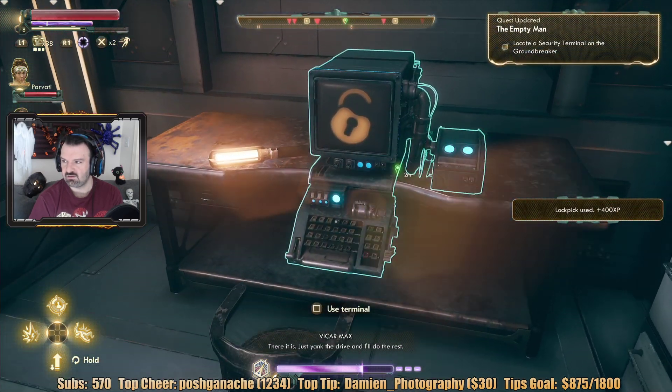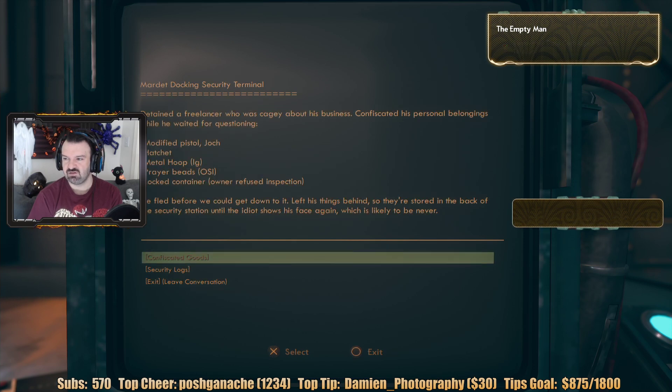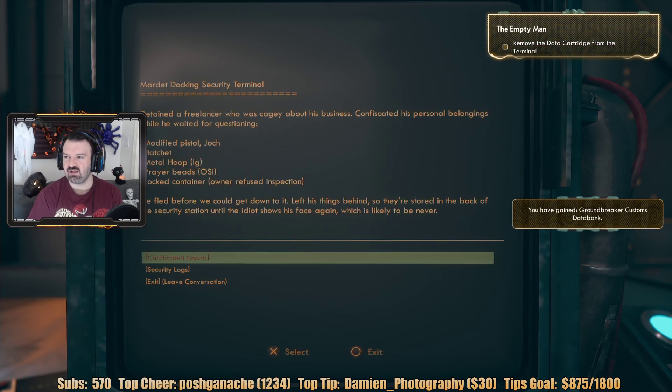Here we are, just yank the drop. Alright — eject docking riggers data cartridge. Got it. Confiscated goods: a pistol, hatchet, metal hoop, prayer beads — from OSI. Locked container. Owner refused inspection, confiscated.